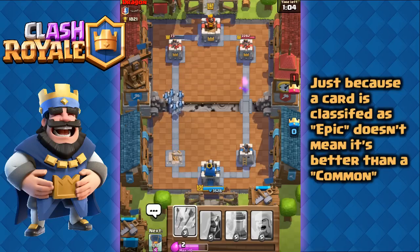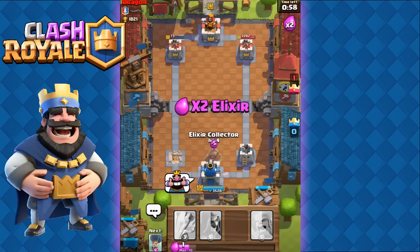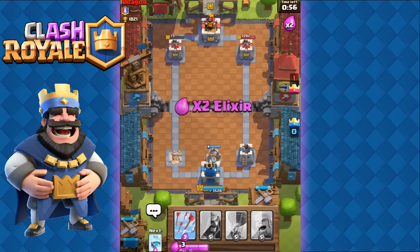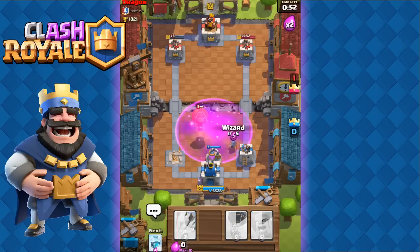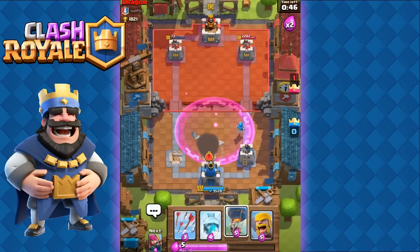Simply because a card is classified as an epic doesn't mean it's better than a common card. Some of the best cards in the game are actually common cards — such as the Minion Horde, Barbarians, Goblins, Spear Goblins, Archers, and so on. So if you want to win more and climb up faster, you need to focus on upgrading these common cards.